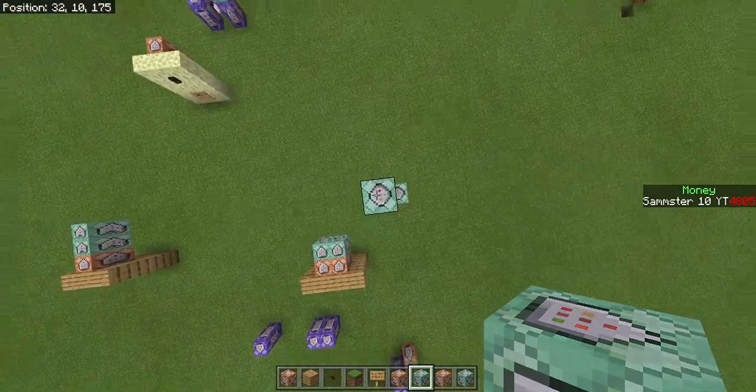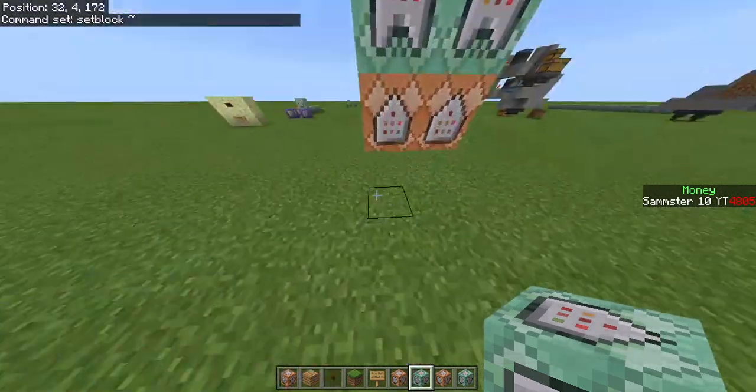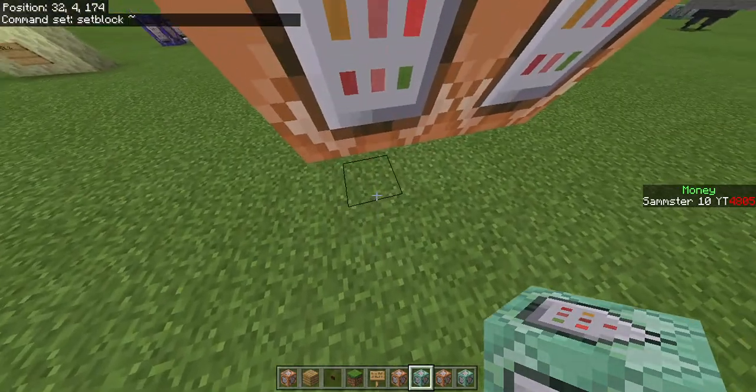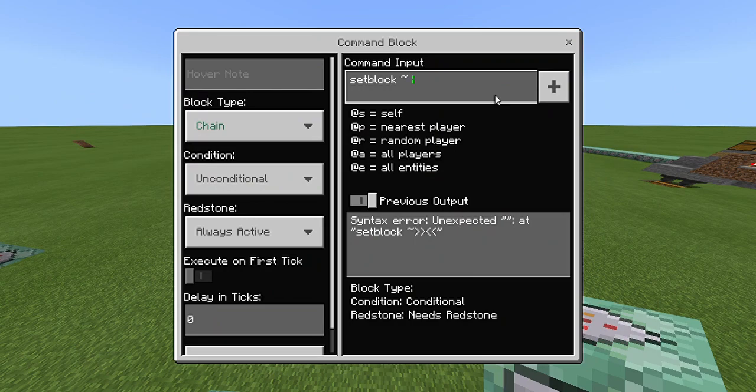After your two blank command blocks, place a chain command block on top. This will be: setblock ~ [y coordinate of your redstone block] ~ air. This removes the redstone block after the purchase is processed. My redstone block is on y4, so I use that y coordinate — yours may differ.